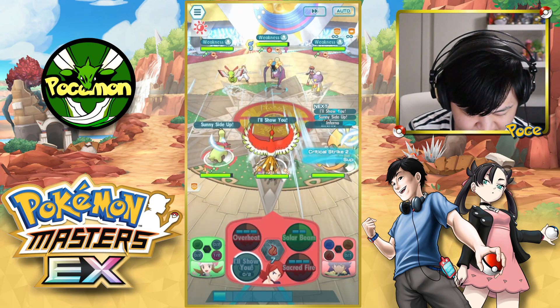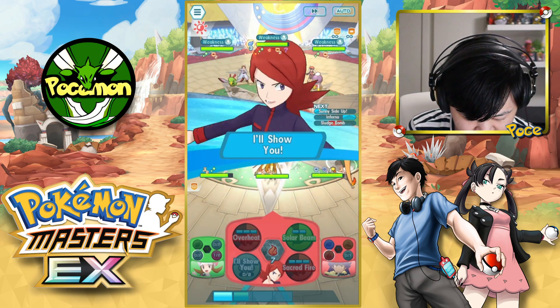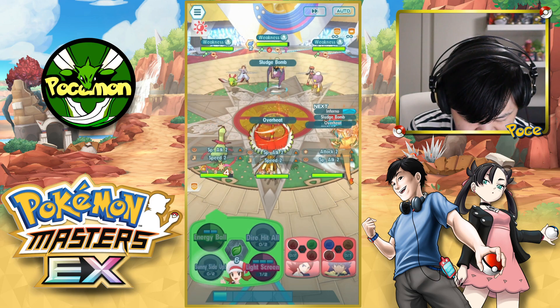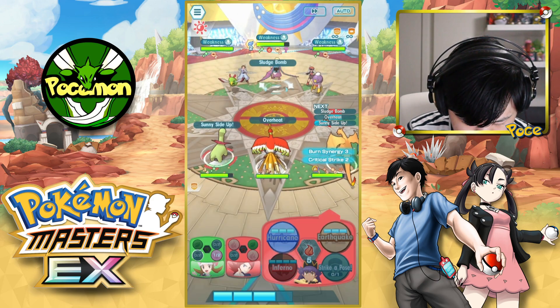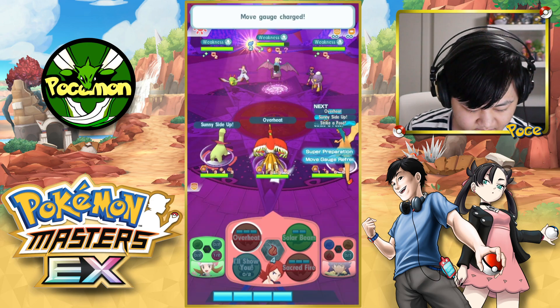Can we get a Strike of Pose here? We're getting Sludge Bombed — hopefully we don't get poisoned. MP Refresh, please. Got an MP Refresh, that's nice. Can we get Strike of Pose here? That would be very, very nice right now. We got it! Strike of Pose, nice. Alright, that's cool.